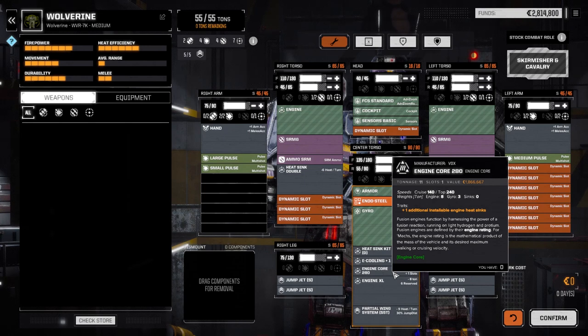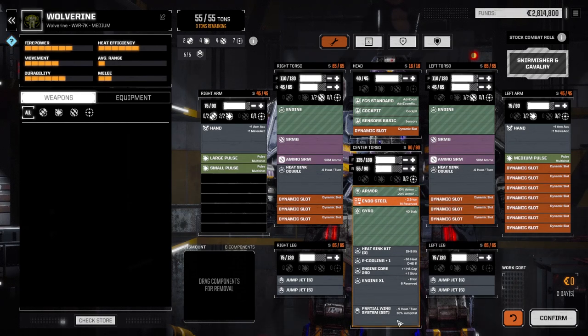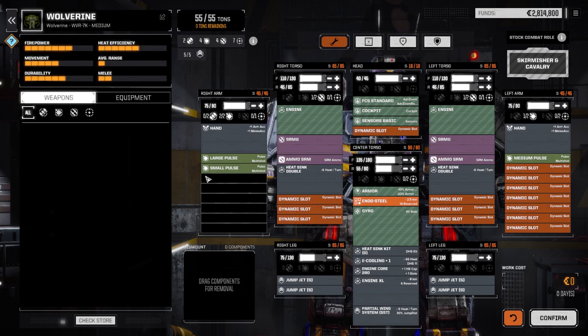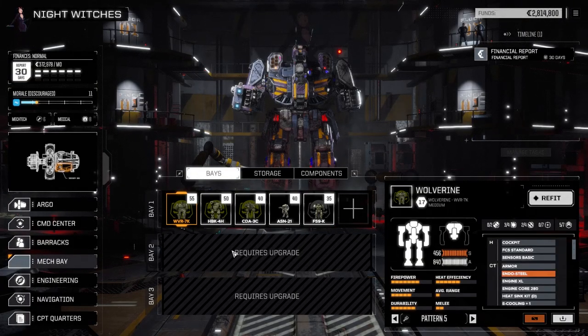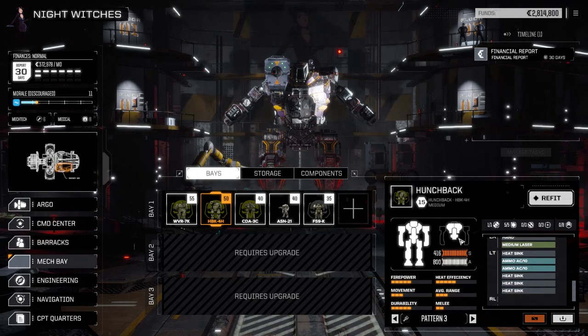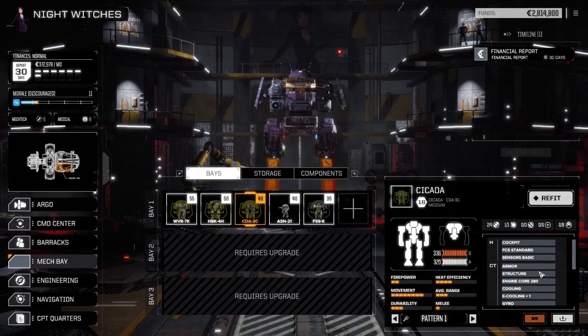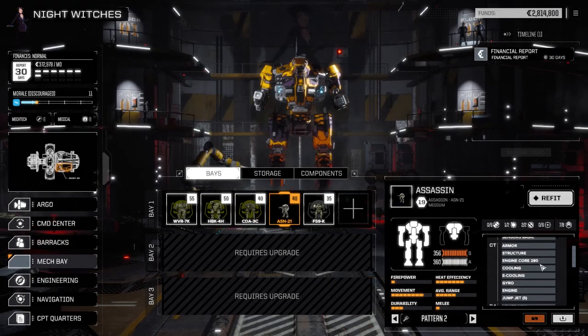The engine core is a lot smaller now, which saves space. The Wolverine has a pair of SRM6s, small, medium, and large pulse lasers — definitely a step up, though not very heat efficient. The Hunchback is the standard AC10 version with four medium lasers and two tons of ammo — average but solid. The Cicada has a pair of machine guns, a PPC, and absolutely no armor.